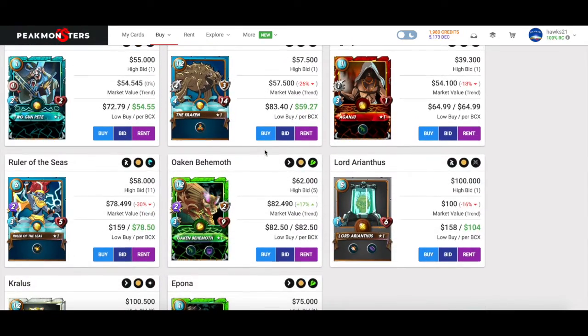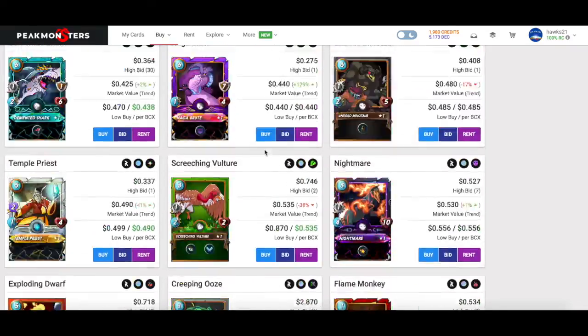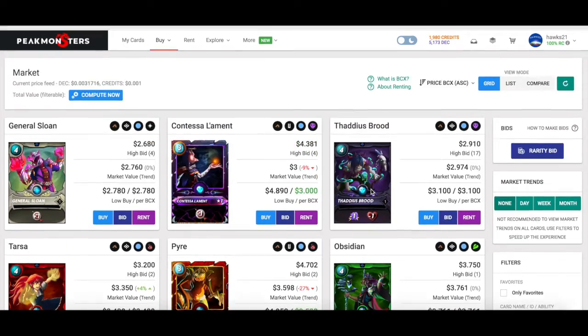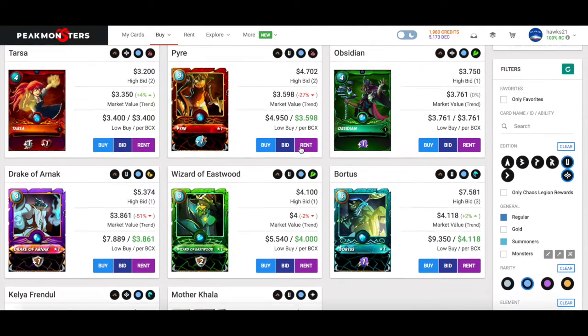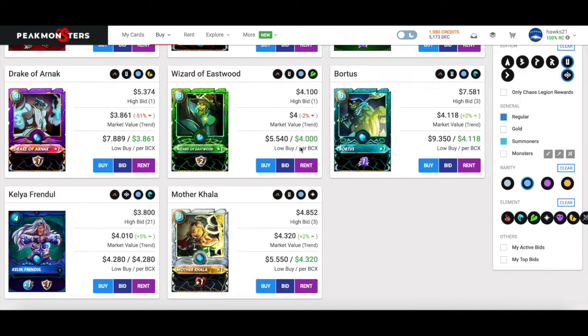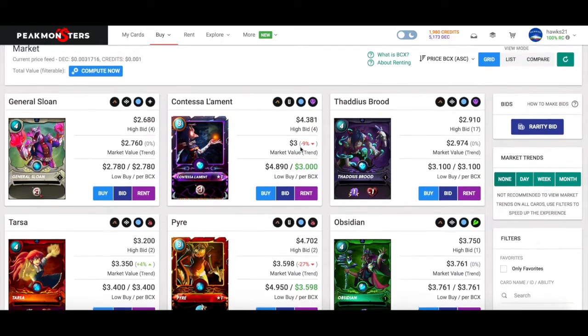Anything beyond that, save your money for step two, which is what we are now about to get into: leveling up some summoners to get to silver. These are the summoners you are given in the starter deck — rare Untamed and Chaos Legion summoners. You're going to play with the cards you purchased in step one, try out all of these summoners with all the cards you have, and find some favorites. From there you have a decision to make — you're ready to start leveling up summoners.